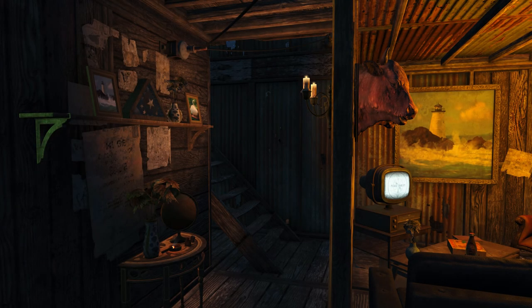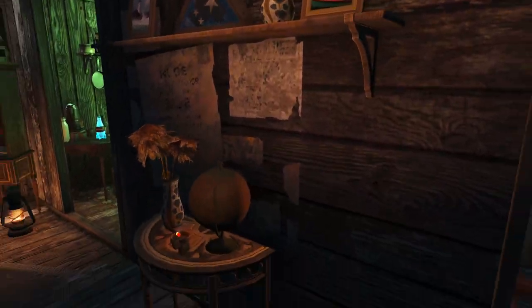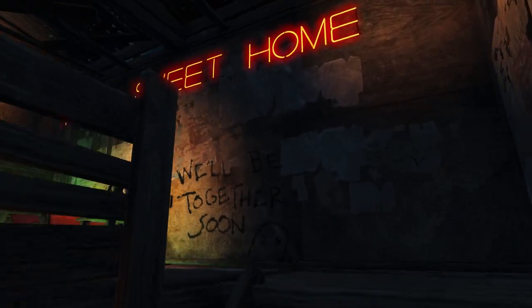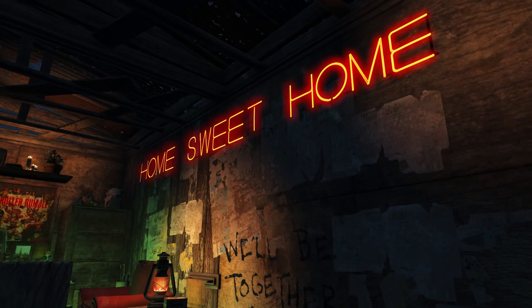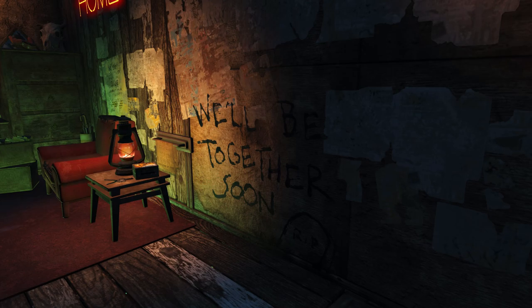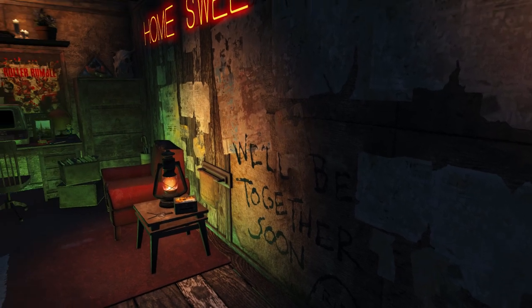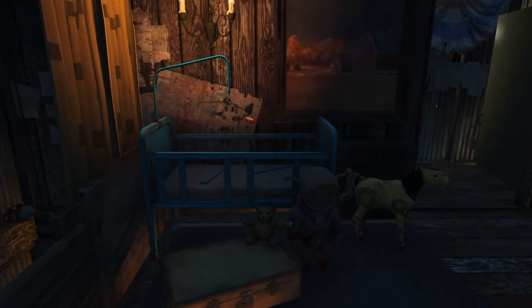Now that we've covered all of the first floor, let's move on up to the upstairs. There's some decoration in the hallway leading up to the stairs, and as you come up here you can see a nice big illuminated sign that says 'Home Sweet Home,' and also one that's a little more on the sad side that reads 'We'll Be Together Soon.'